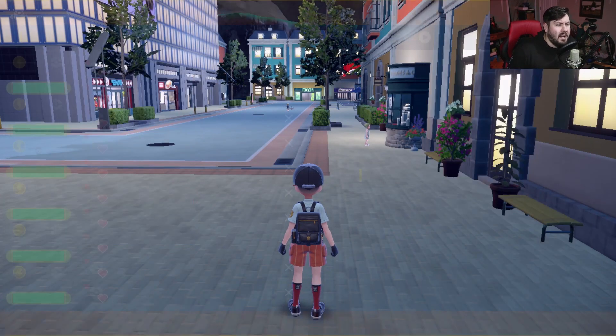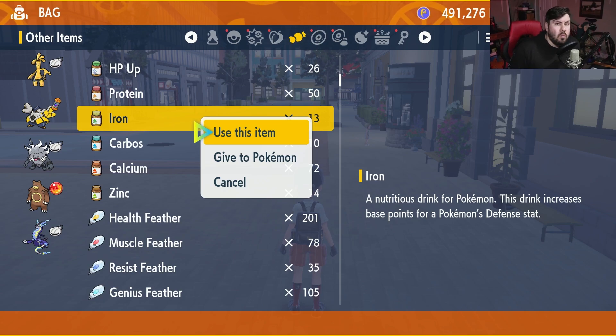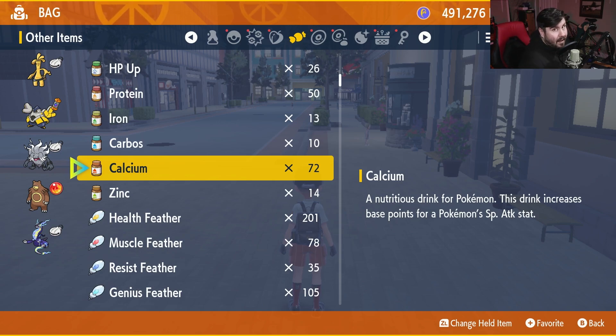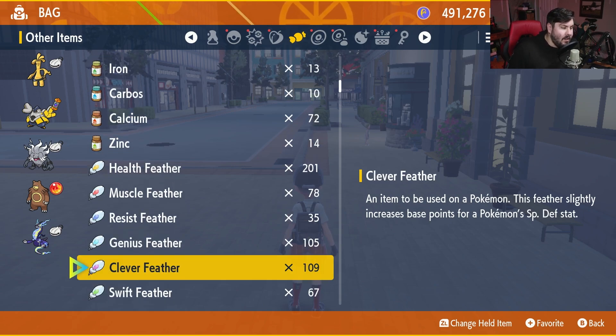Once you've bought everything from Chancey Supply, make sure Gholdengo is at the top of your party. Come over to your Other Items tab and get going. First, come down to your Iron and give Gholdengo 12 of the Iron — that gives him 120 EVs in his physical defense. Then come down to your Calcium and give him 25 of these for 250 EVs in special attack. Finish things off with 13 Zinc to boost his special defense by 130. Then give him 2 Genius Feathers to put his special attack at 252, which is completely maxed out.